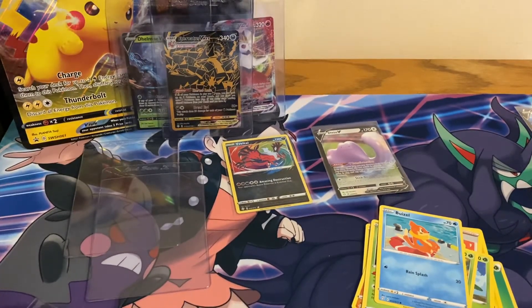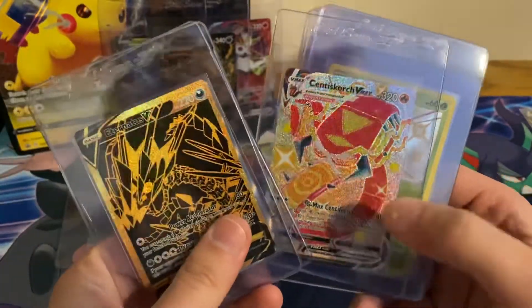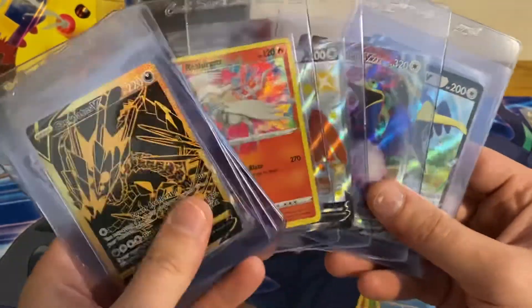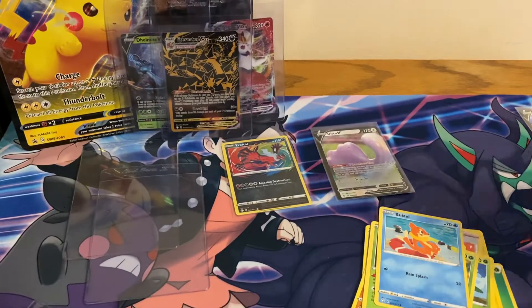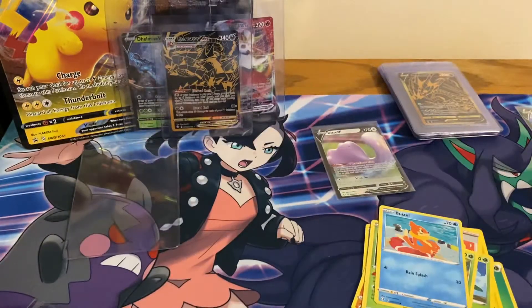For anybody who hasn't watched my other videos, these are my pulls so far: Perrserker, Grookey — I got two of these in one pack — Ditto VMAX, Reshiram, Cramorant, Cramorant, the promo Cramorant, Cramorant VMAX, Cramorant V, promo Pikachu. So I do not have those two new cards from today — they'll get put into the card savers.